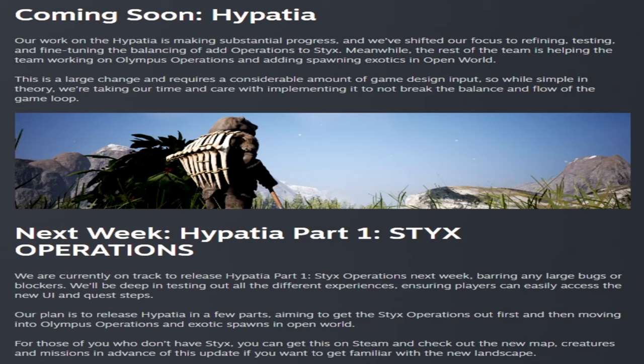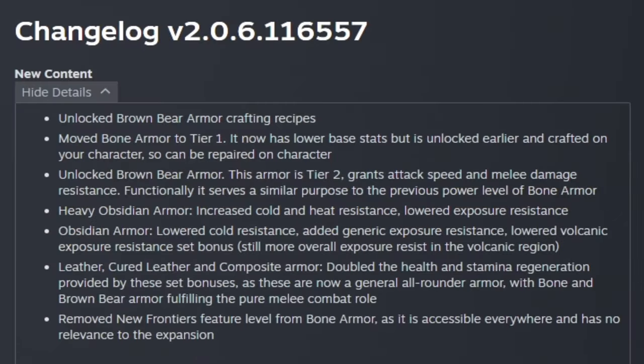We have part one of Sticks Hypatia operations coming next week — big news there. All the Sticks Hypatia operations should be out and ready. We were able to test it and stream it this week and we're going to do that this week and next week. Just remember they're releasing Hypatia in parts: Sticks is the first part, with Olympus being later, and exotic spawns in open world later on as well. Expect part one of Sticks operations next week.